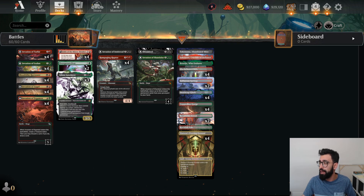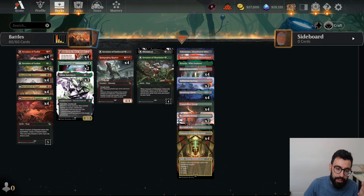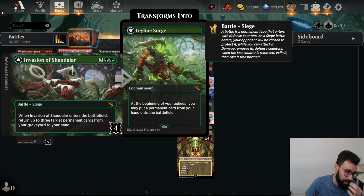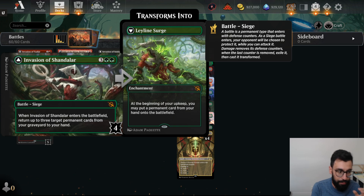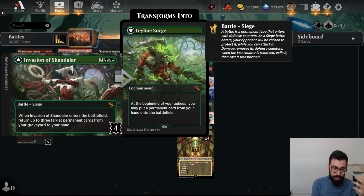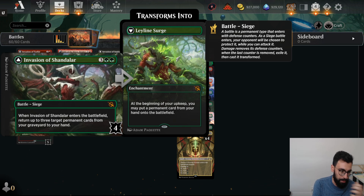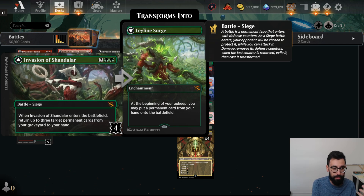I wanted to see how good these Battles actually are, so we're building a battle deck. Let's take a look at Battles. Looking at Invasion of Chandalar — this is 5 mana on the front side, and when it enters the battlefield, you get an ability. All these Battles give you an ability when they enter. This one lets us return 3 target permanent cards from our graveyard to our hand.